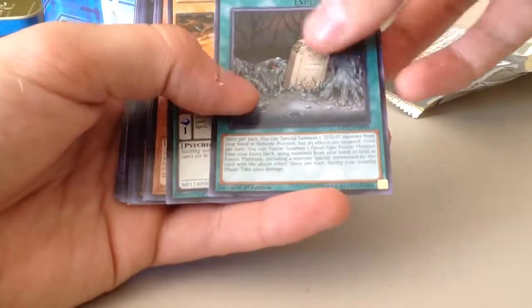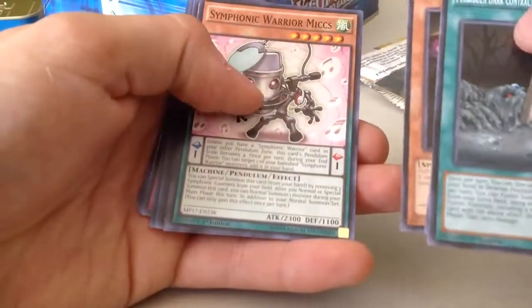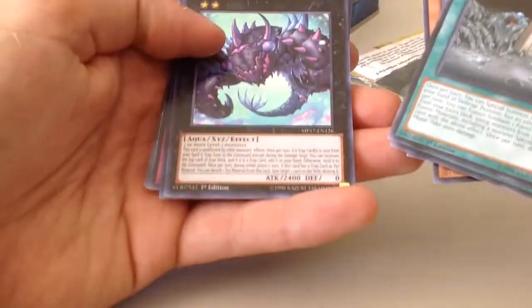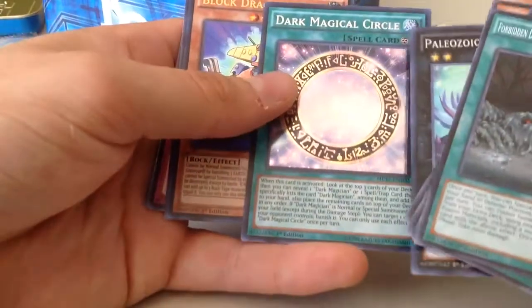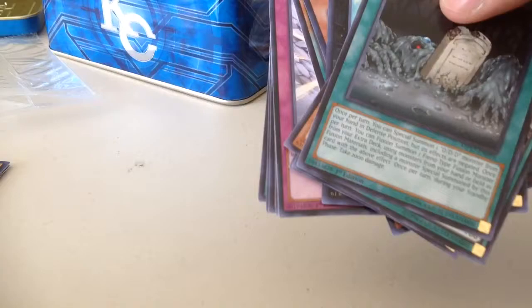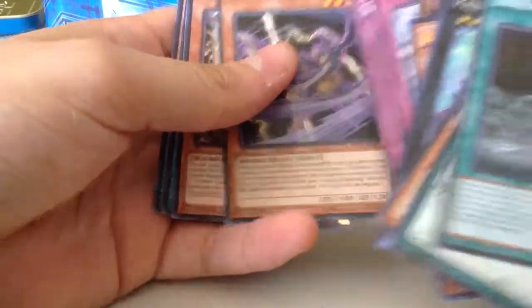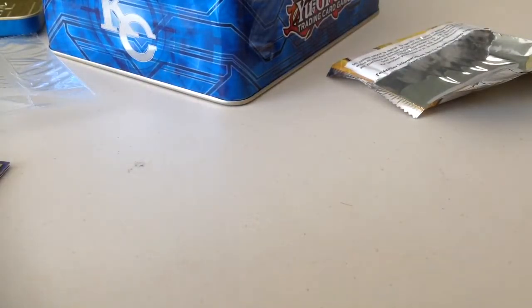Last pack: Forbidden Dark Contract with the Swamp King, Metal Foes Silvered, Eater of Millions, Apprentice Piper, Symphonic Warrior, Wrecker Panda, Paleozoic, another Dark Magical Circle, Black Dragon, D.D. Savant Thomas. Light Sworn Judgment, Summon Gate, Blackwing, Crystron, Peacon of White, Performer Pal, Extra Slinger. Not bad, not bad at all.